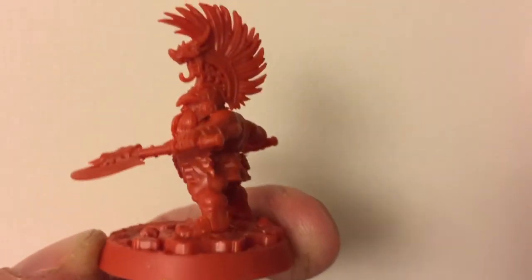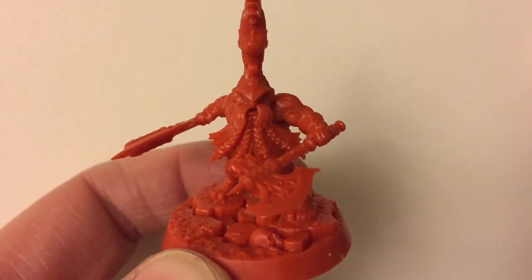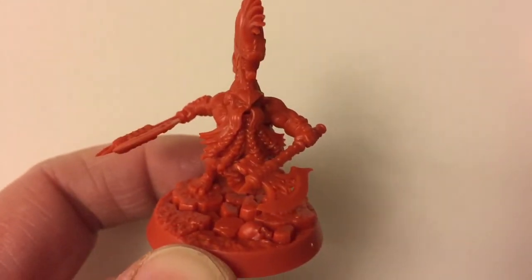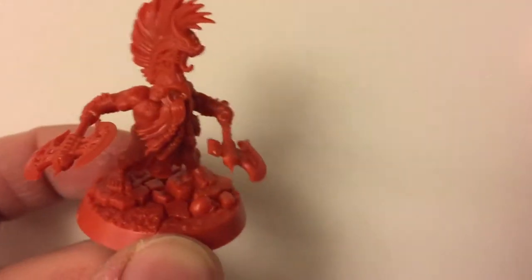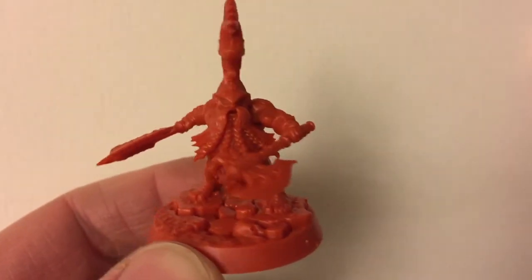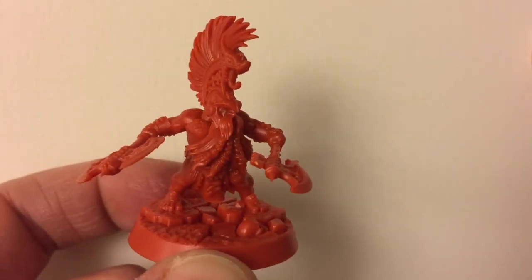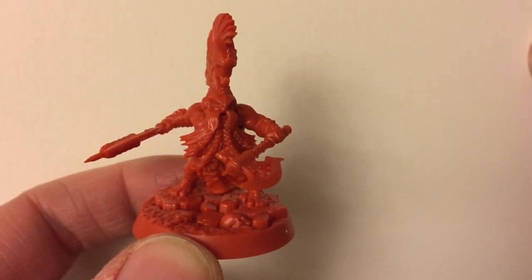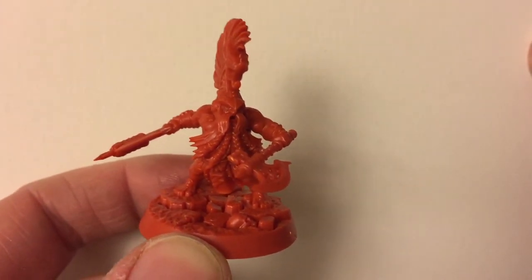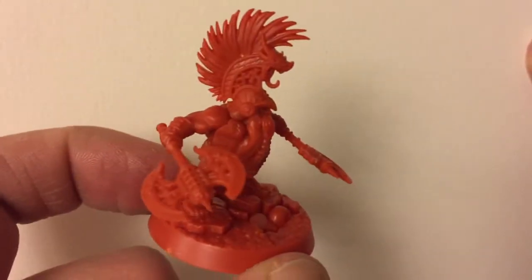Unlike a few of the other boxes — the skeletons and the Reavers — where I did put a little bit of glue on them to hold them together, these guys I whipped together without any glue at all. They have gone together very, very quickly. I've assembled three of them and I've snipped out the last one because I thought I would try and do it on camera, just to show how easy they are to go together.